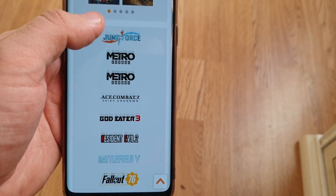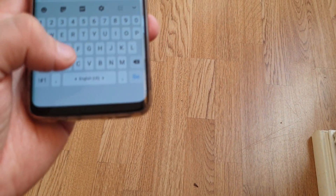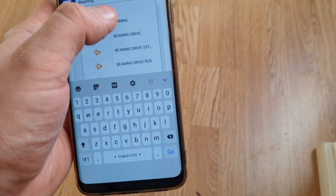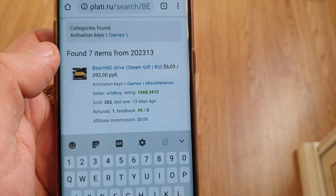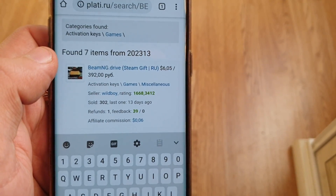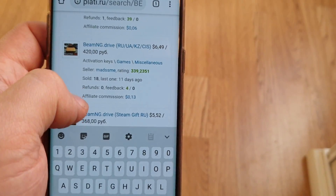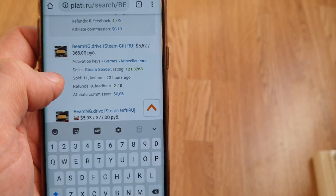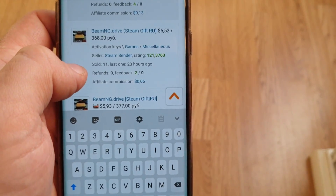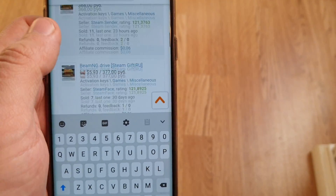Let's check the price for a game - BMG. For comparison, you can buy BMG for six dollars - only six dollars. Actually I bought it for four point two dollars, so it basically cost me around four euro. You can see how low the price is.